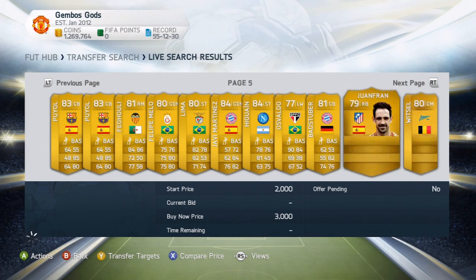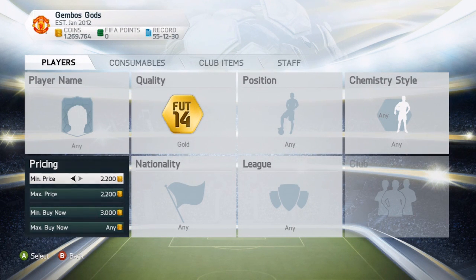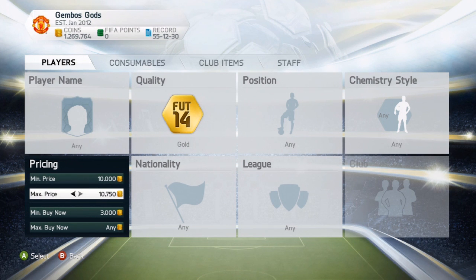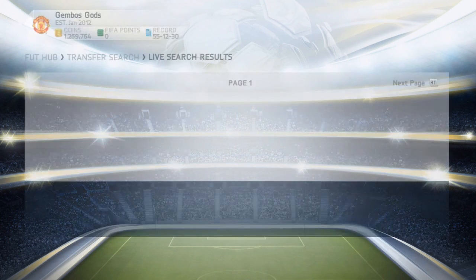That covers the method for the cheaper players. Now I'll show you the more expensive version, which I used quite a lot on FIFA 13. You set it to 10k min, 20k max, and 30k buy now. This will filter out a lot of bad cards and show high-rated players and probably a few inform cards. Let's go straight into it - this is the more expensive version of the 1-2-3 method.